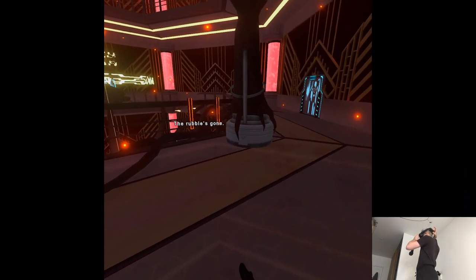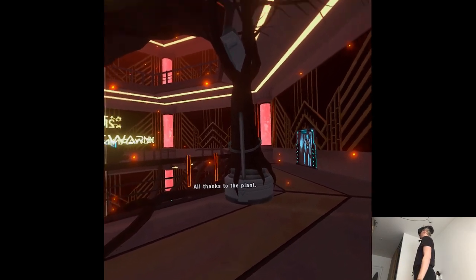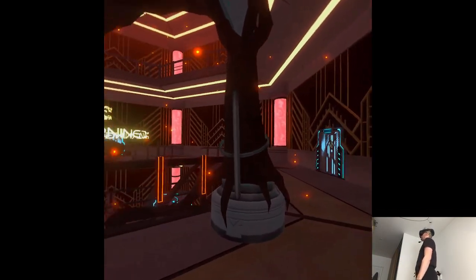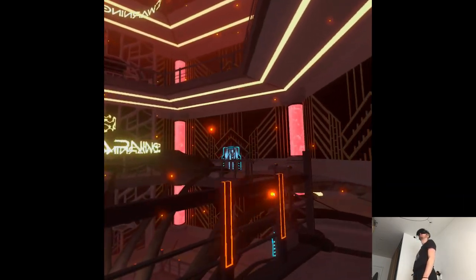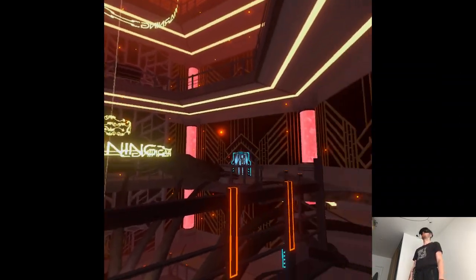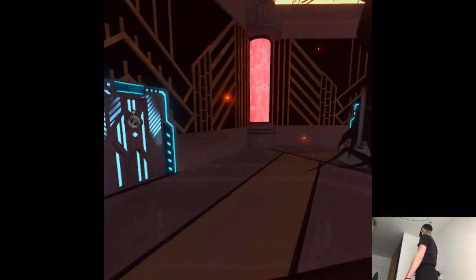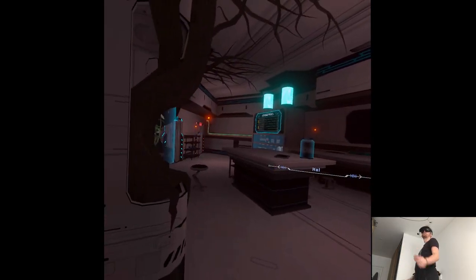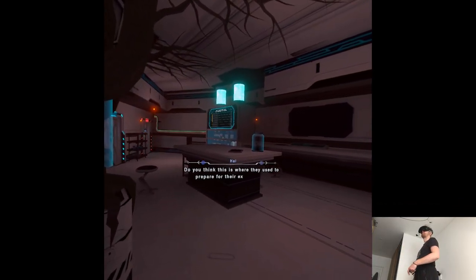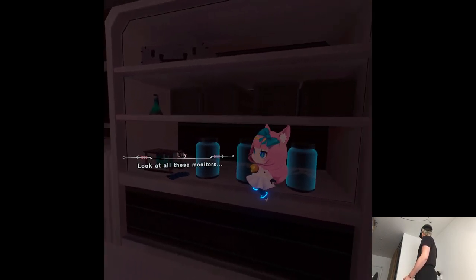The rubble's gone — all thanks to the plant. There are two doors but one is blocked. Do you think this is where they used to prepare for their experiments? Look at all these monitors!